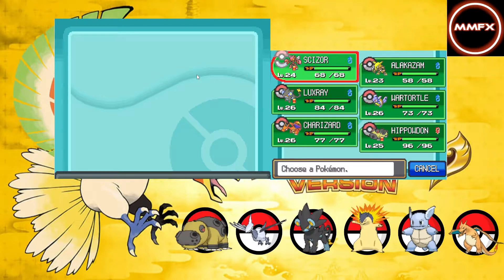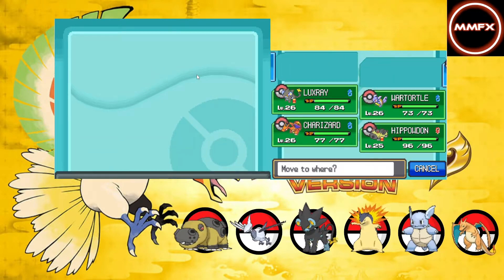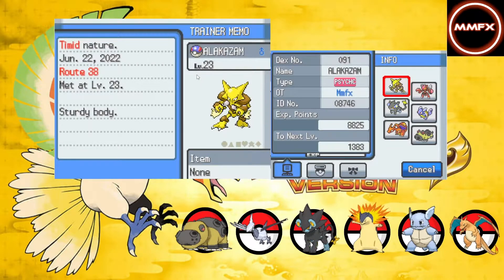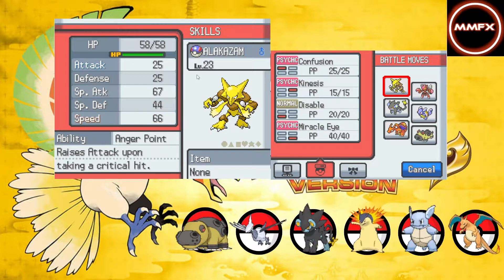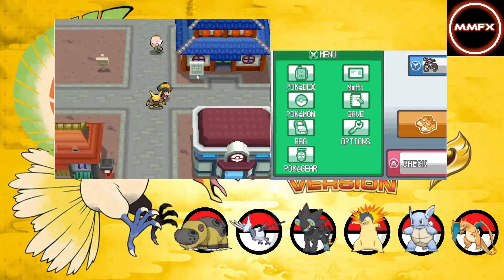Welcome back to the next episode of this Heart Gold/Soul Silver Rocket Nuzzler. In the last episode we got Alakazam, which is a really good one - it's got Attack down and Speed up, which is obviously a great combination.